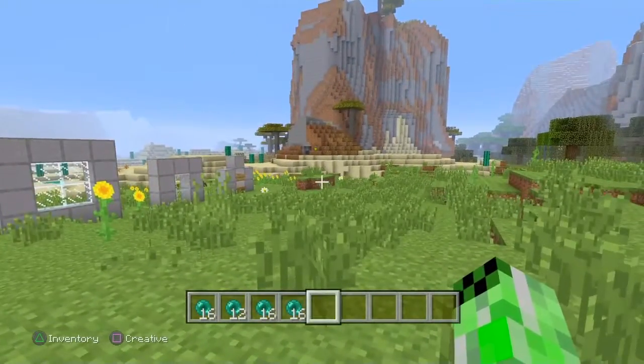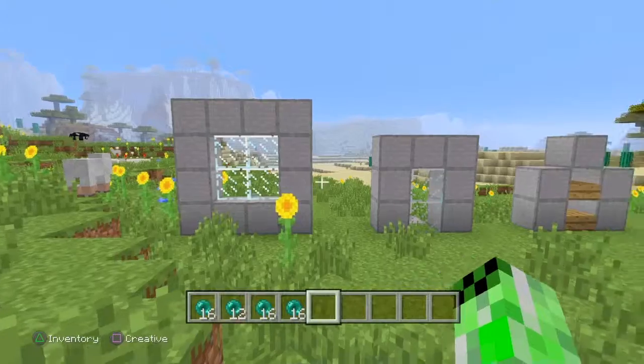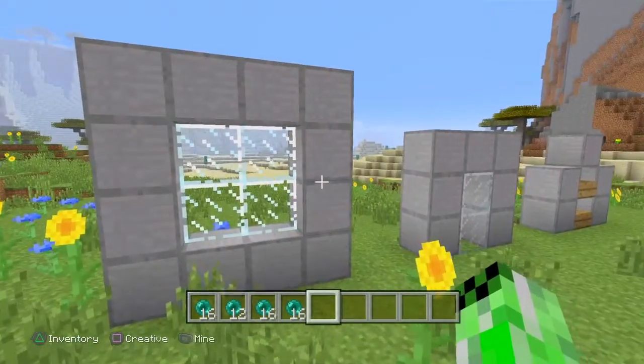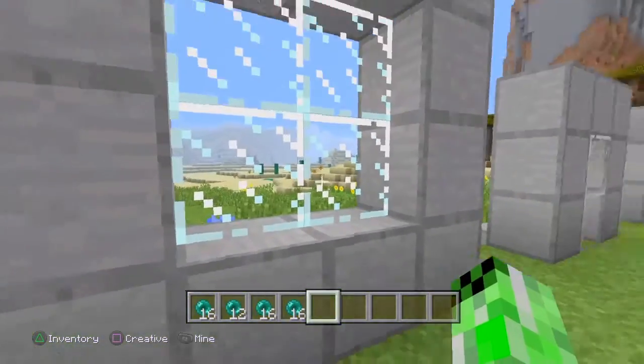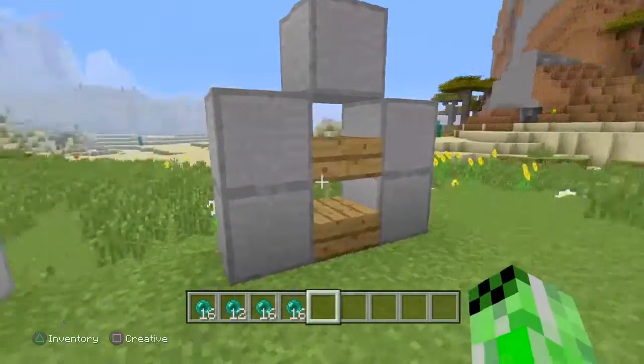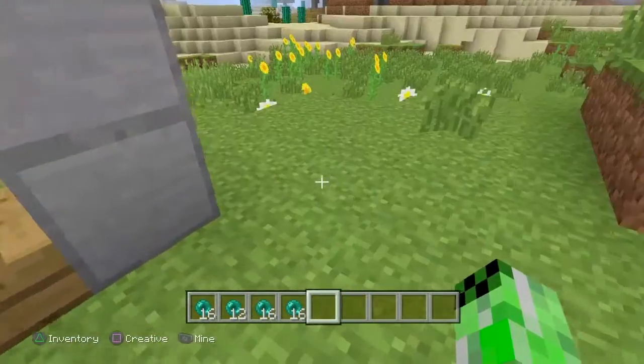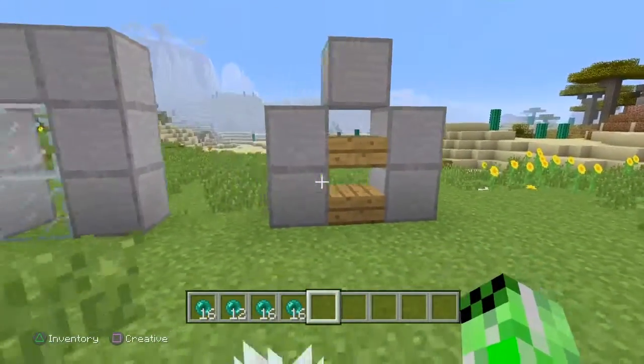Before I start, I should say that you're only going to be able to break into houses if they have windows. It only works if they have window panes like this, or this. It'll also work on half slabs — it kind of works on stairs, but it's a bit iffy, that's why I didn't include them in this build.